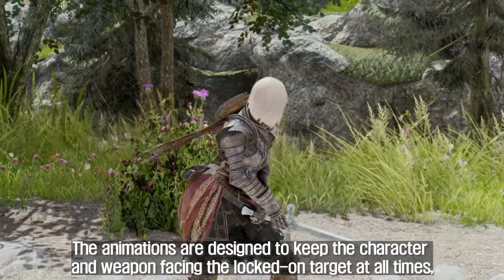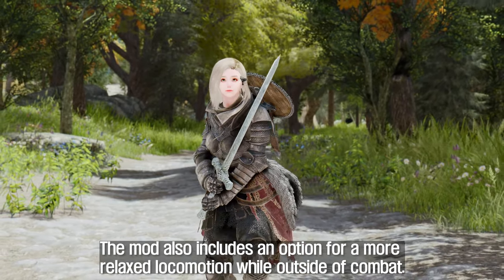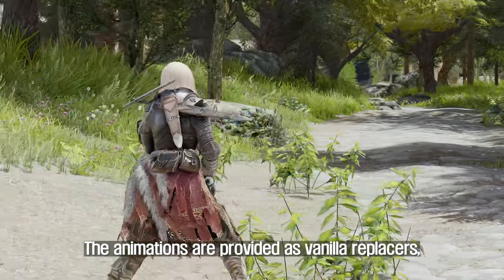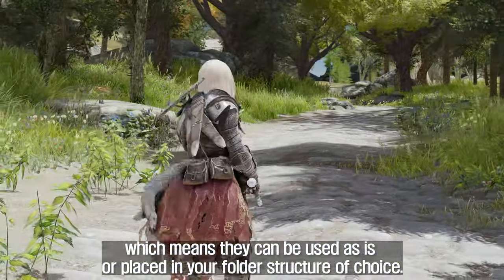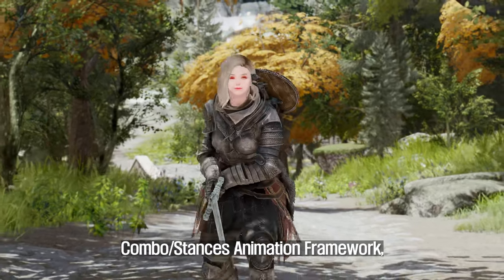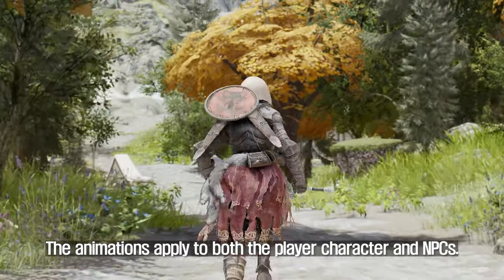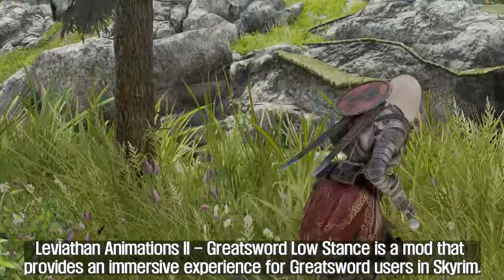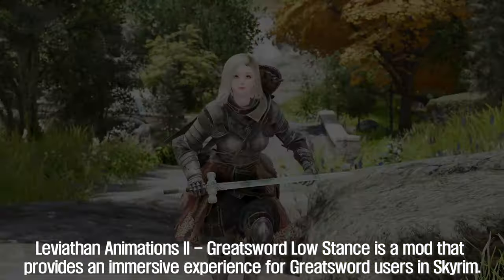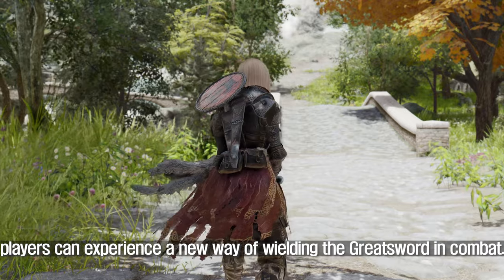The animations are designed to keep the character and weapon facing the locked-on target at all times, regardless of movement direction. The mod also includes an option for a more relaxed locomotion while outside of combat. The animations are provided as vanilla replacers, which means they can be used as-is or placed in your folder structure of choice. The mod is compatible with other animation mods like PCEA mods, combo stances animation framework, and diverse random normal attack. The animations apply to both the player character and NPCs, providing an immersive experience for Greatsword users.